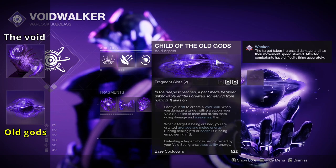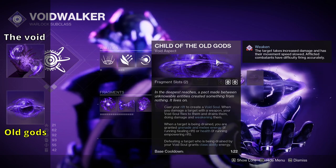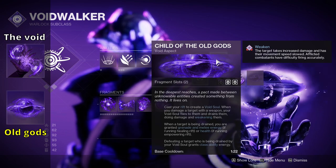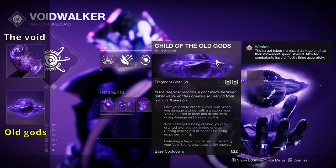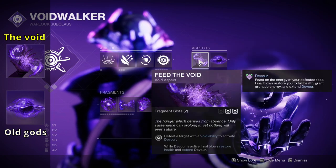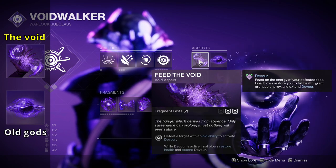For aspects, we are running Feed the Void and Child of the Old Gods. Child of the Old Gods gives us a beneficial seeker while running our Empowering Rift — it grants us healing while eating away at enemies, and if we defeat a target being drained by our void soul it grants class ability energy. Feed the Void keeps our devour active if we get void ability kills.